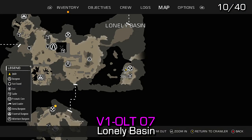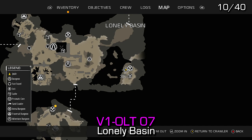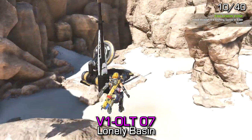Violet 7 can be found nearest the entrance of the Proving Ground dungeon, off to the right-hand side of Lonely Basin. You will require a flyer bot to get to this area.